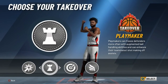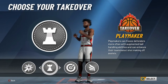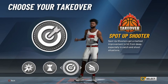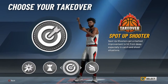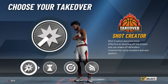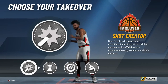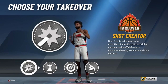Personally, just because of the Klitsch and everything, I went with the playmaking takeover. Now if I could go back, I might switch it to shot creating. The spot-up shooter is not the way — if you want to be an ISO type player, that's not the wave either. And slashing doesn't make sense for this build. So it's really between these two, and if you want the best all-around build, get the shot creating takeover.